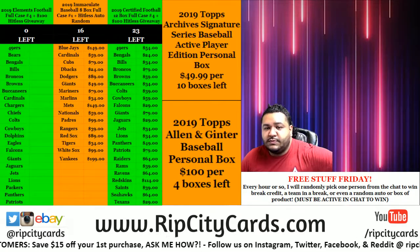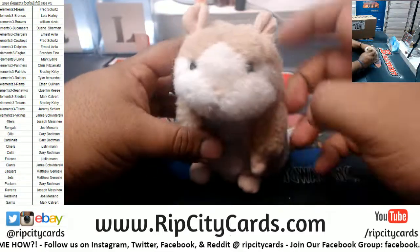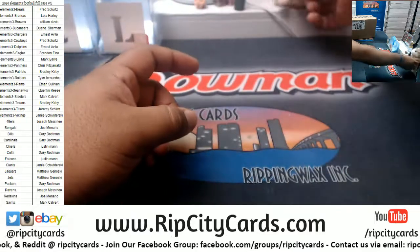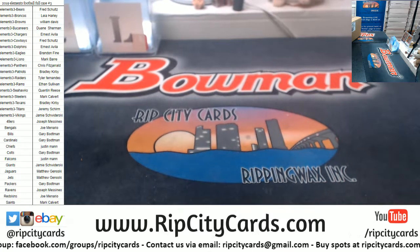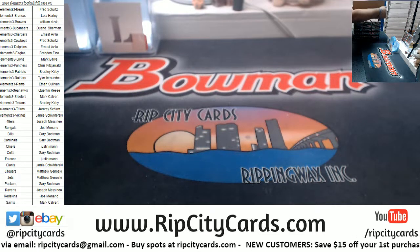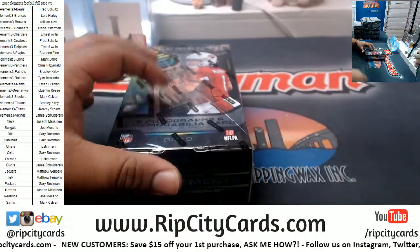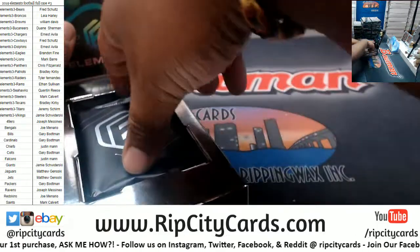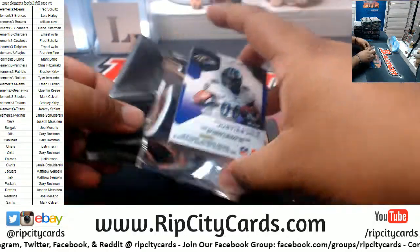Yo, what's up everybody, Cardboard Moses here. Welcome — it's about that time. 2019 Elements Football, full case number three, and as always, good luck everybody. Alright, here we go. Elements — two autos and a relic per box on average. This is my first look at this, one pack per box.